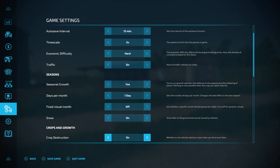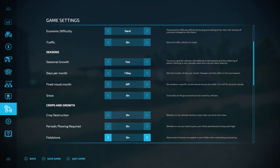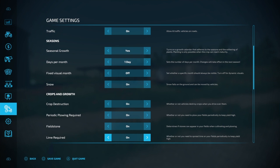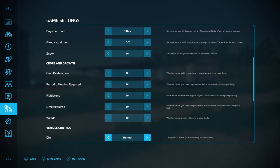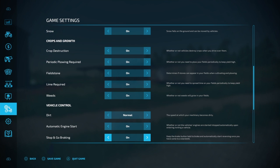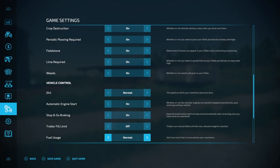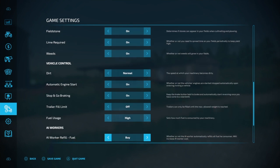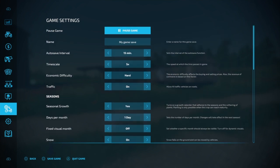Crop destruction is your choice. Periodic plowing must be on. Fieldstone is your choice. Lime required must be on. Weeds is your choice. Dirt is your choice. Engine start is your choice. Stop and go your choice. Trailer fill is your choice. Fuel usage must be high. All AI worker settings is your choice. That is for those settings.